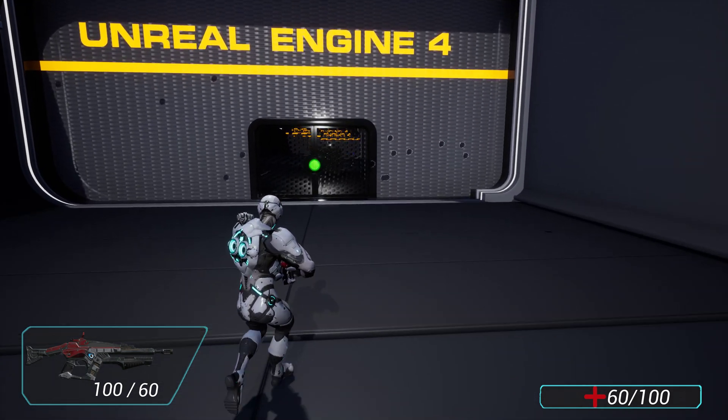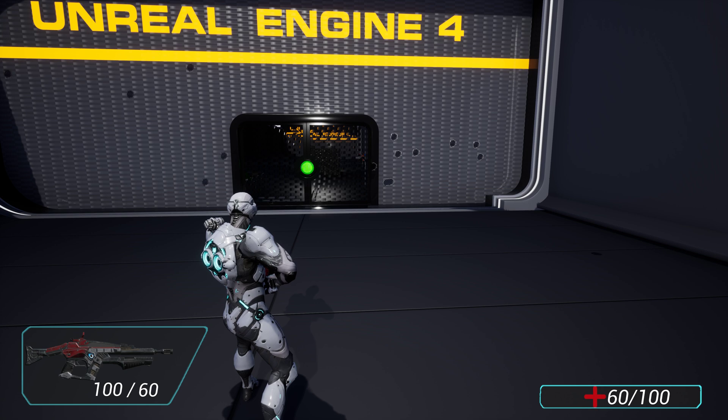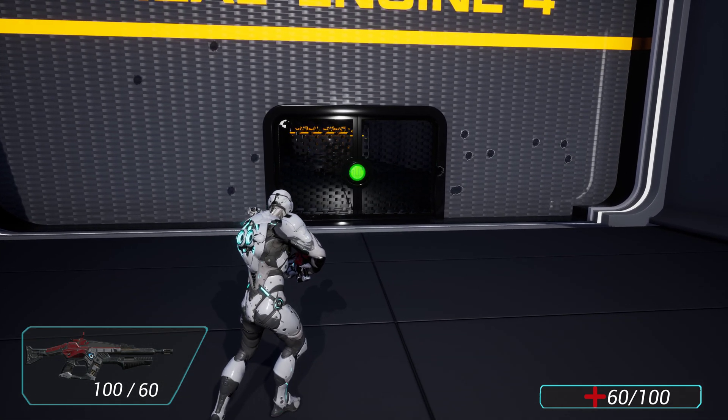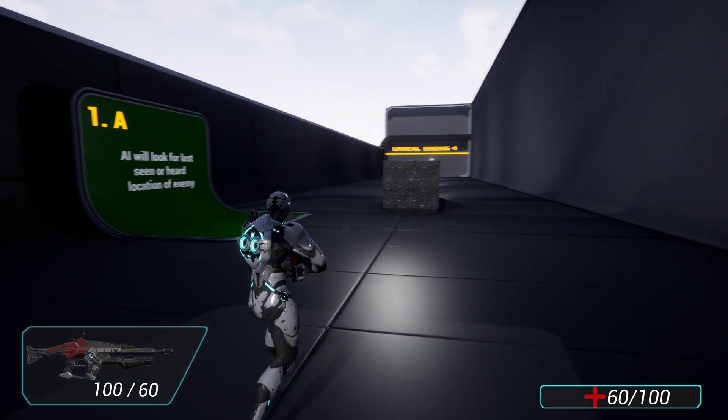The damage indicator also has two versions: there's the directional damage indicator which shows the direction you were damaged from, and there's also a full-screen 360-degree damage indicator. You can tweak both in the player settings.